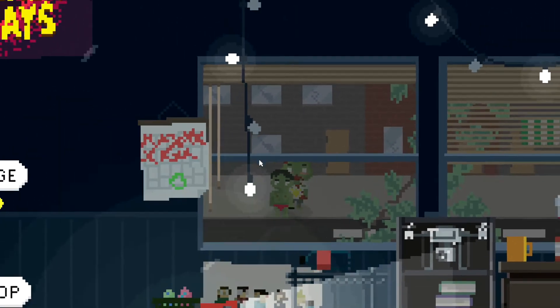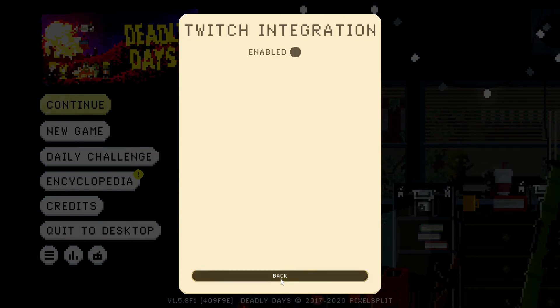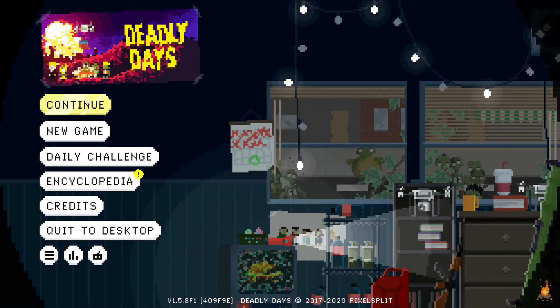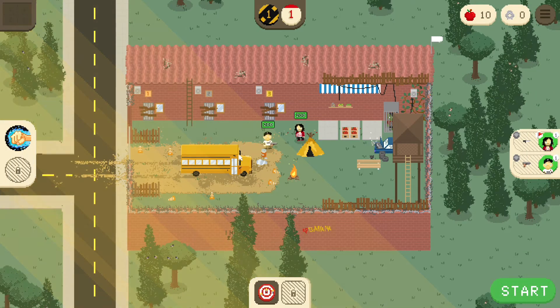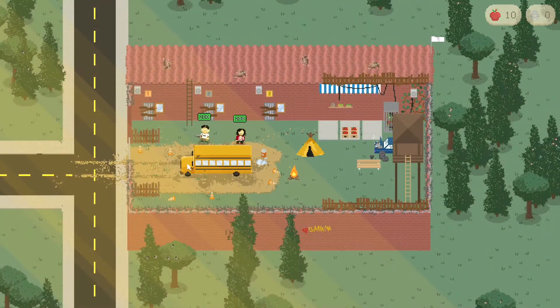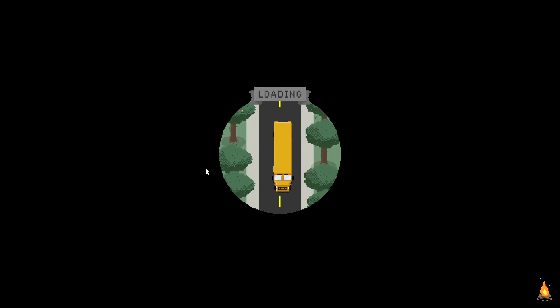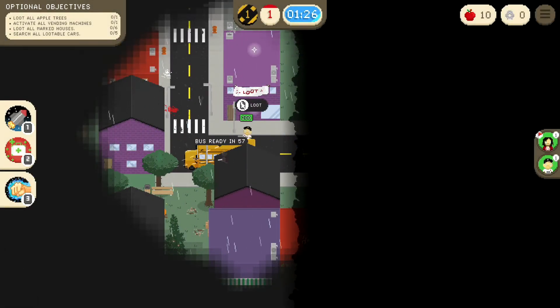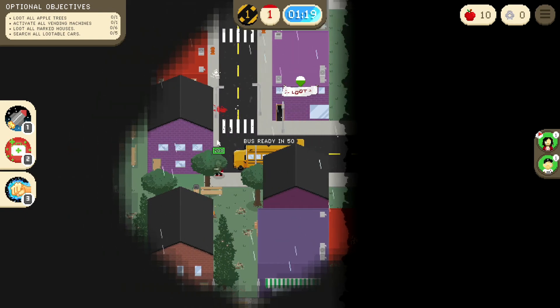Menu — I want to do easy. So you're just gonna troll me? You're just gonna troll me. Enabled. I can't do it, it's like too much. Okay let's do this. Danger. We're gonna scavenge. Still gonna die. Loot apple trees, activate the vending machines, mark all the houses, search lootable cars — okay.